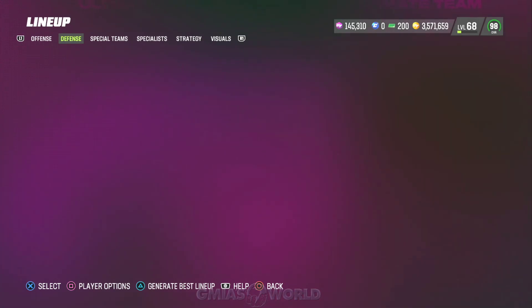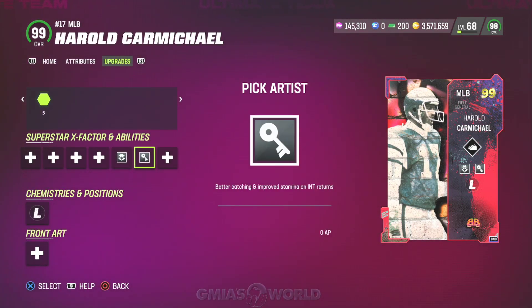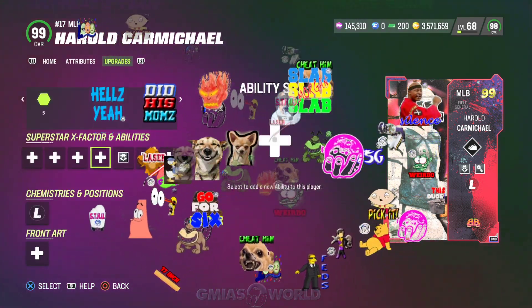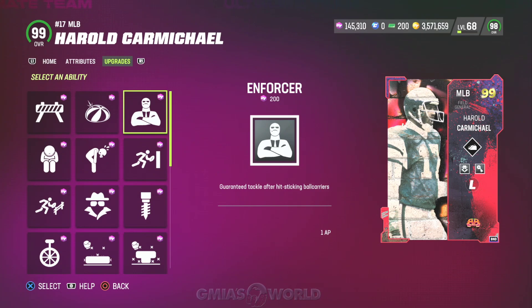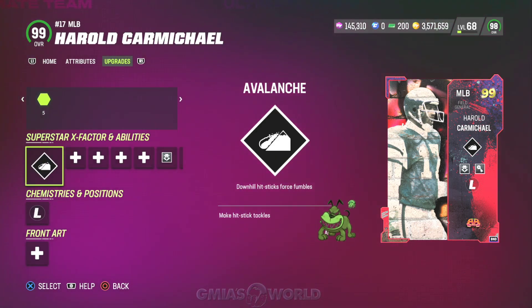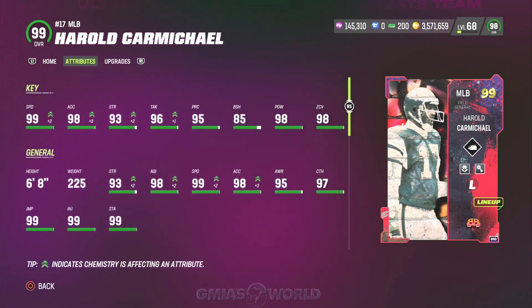Number one, we have Harold Carmichael already in the game. You've got to spend one AP for Lurker, but he does get Pick Artist for zero. Other than that, he gets zone coverage abilities — hot garbage, but a lot of pass coverage abilities for pretty cheap. If you want to run dollar and nickel, but we run 4-3-6-1 so it doesn't really apply to us. He has very good field coverage abilities if you want to go that route. He'll be our user primarily at 6'8 with these numbers.